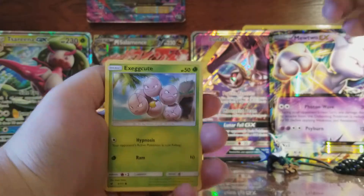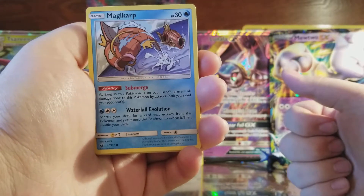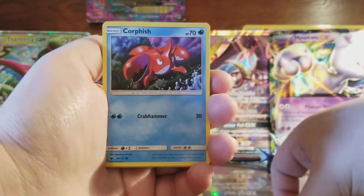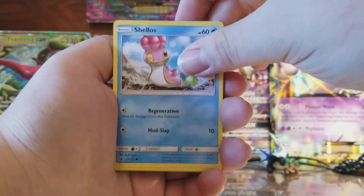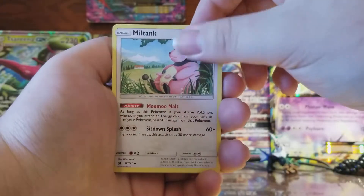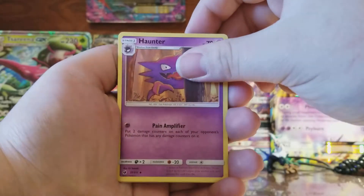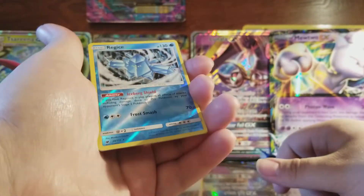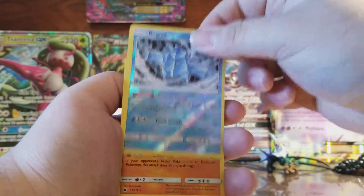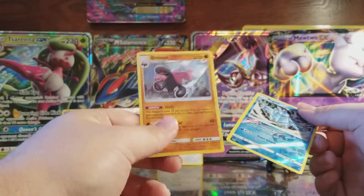We have Exeggcute, Magikarp — I like the artwork on that Magikarp card — Minccino, Corphish, Shellos, Lightning Energy, Miltank, Psychic Memory, Haunter, Reverse Holo of a Regice — and that's a rare — and the rare is a Bewear Holo. Very nice holographic to get.